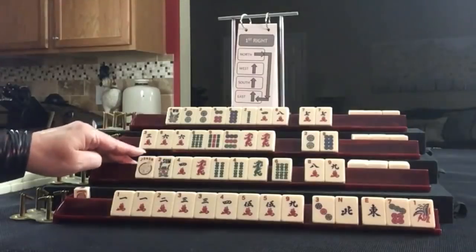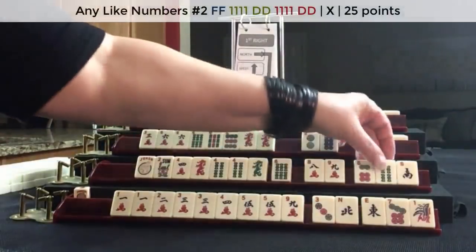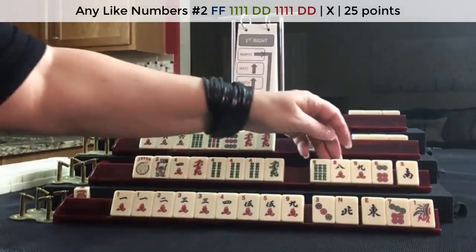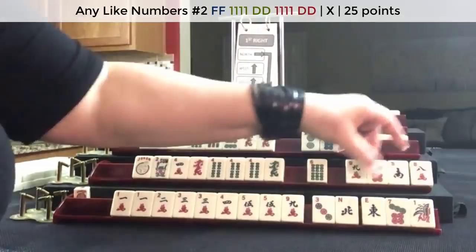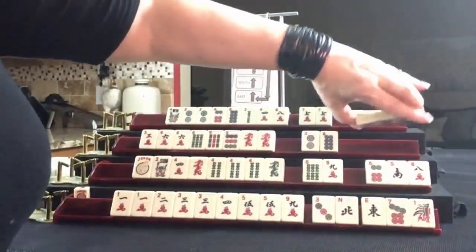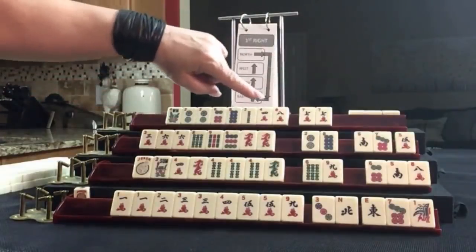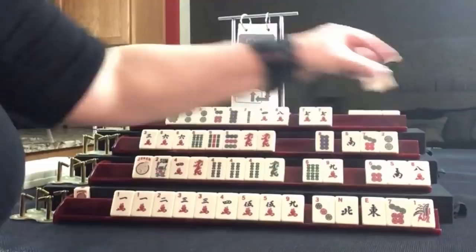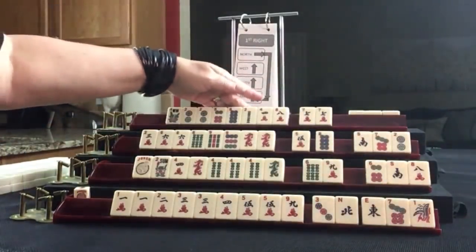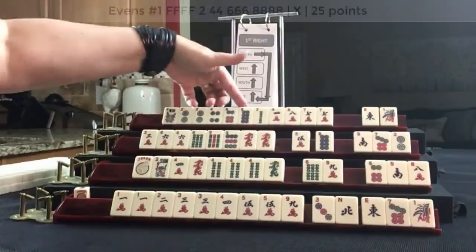Let's see what we can do with the tiles for south. They're playing like numbers with fours — we got a keeper. Let's pass those three. Let's look at the tiles for west — we're looking for three, six, nine. We did not get keepers here. Let's put an even in there. North: two, four, six, eight — we got a keeper. Two, four, six, eight, no gaps.